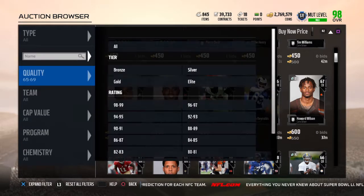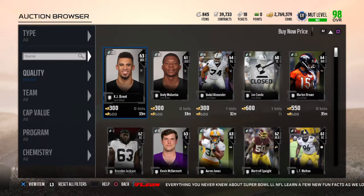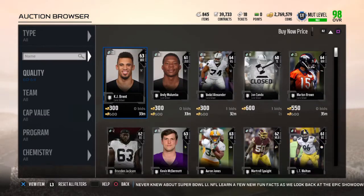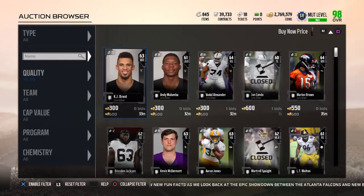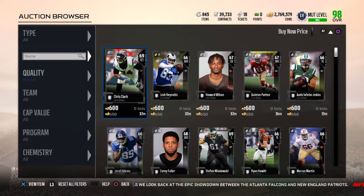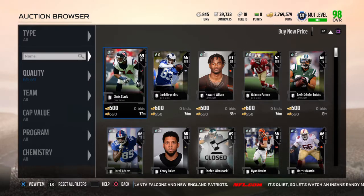So we'll have six sales at 650 coins for the high silvers, and our low silvers are going to quickly sell for 550 or 600. I would go with 550 for this market, although they'll sell really fast. Six times 550 is 3,250, and 650 times 6 is 3,900, giving us about 7,000 coins before tax.